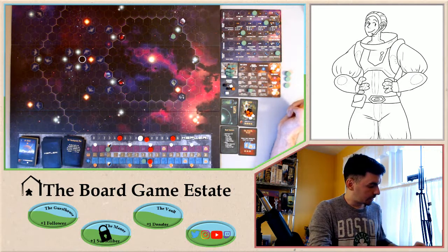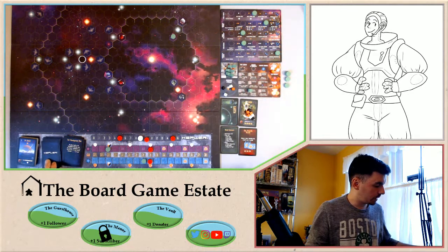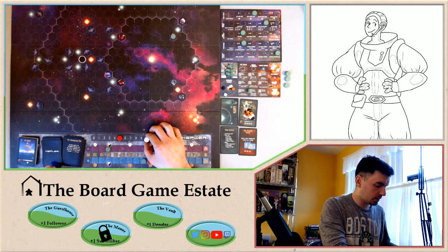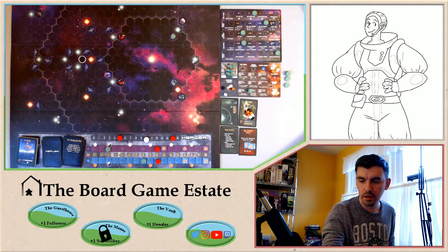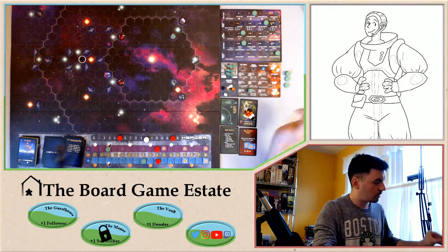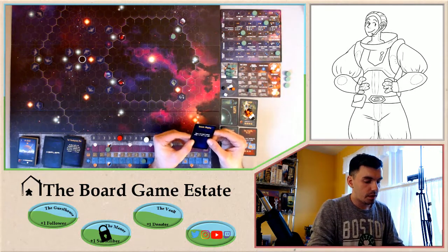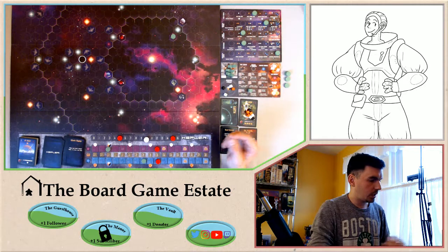That's it for that turn. I get my antimatter — put it on our new fancy planet. We increase here and here, which increases everything on the ghost ship's track.